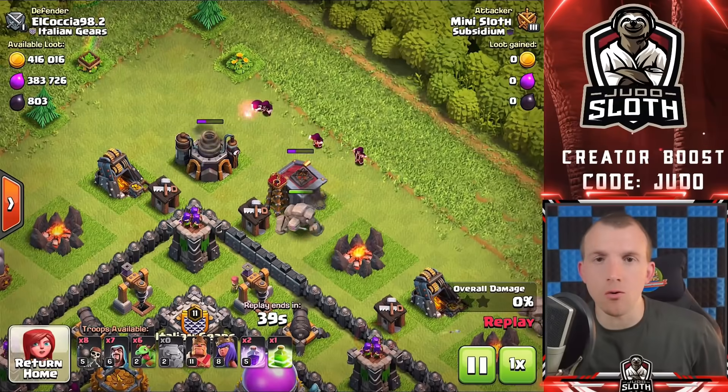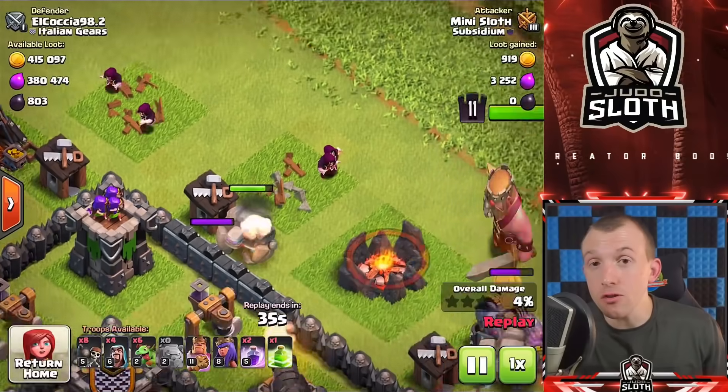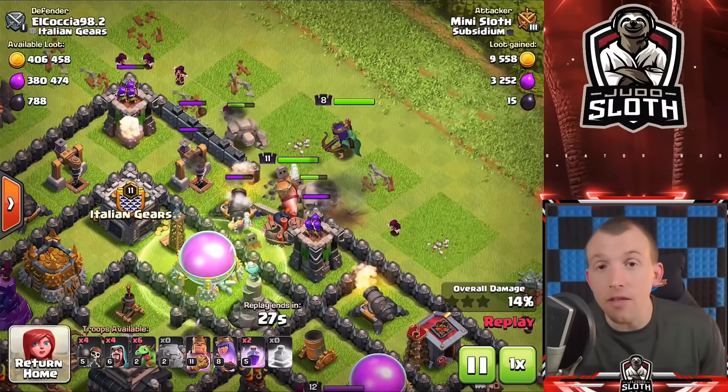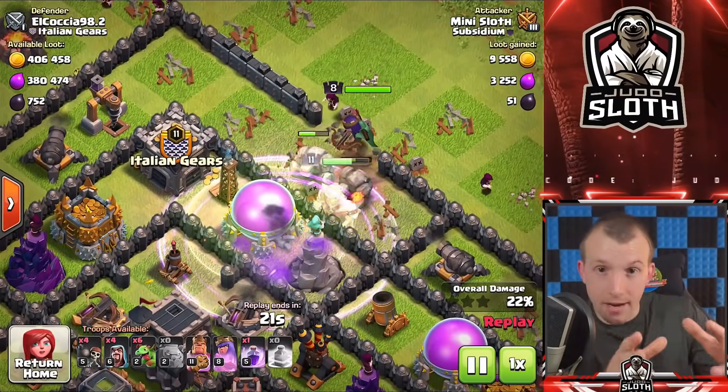Whilst the Golem is pretty popular at Town Halls 8 and 9 it loses popularity moving up, but what you want to do is use it to tank defenses initially, allowing you to use Wizards to create your funnel — taking out trash buildings to the left and right so your main force comes through the center. The reason you use a Golem over something else is it has so many hit points and you get the Golemites, meaning it sets the funnel but also provides protection throughout the raid.